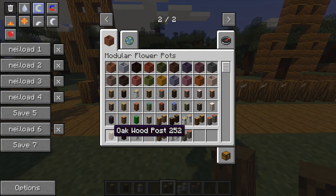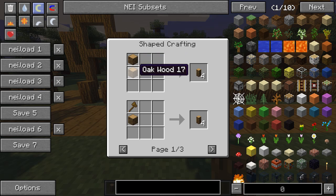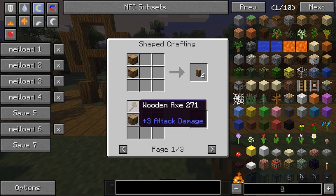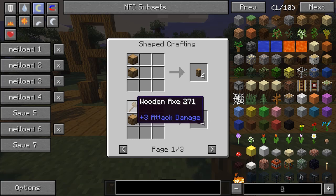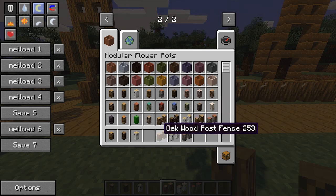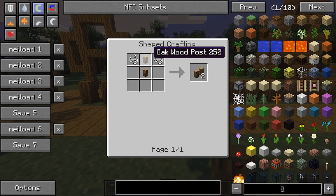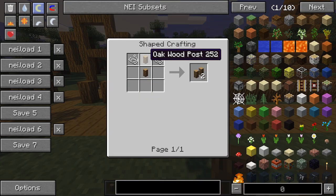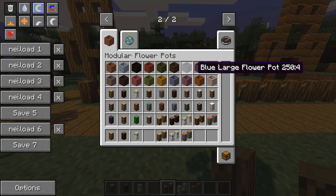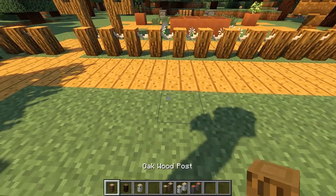To craft a wood post you need to combine two logs on top of each other, or combine a log with any kind of axe — it takes some durability from the axe and gives you oak wood posts. To craft the fence variety, you combine two of those wood posts with two string in a shaped crafting recipe, and you'll get two wood post fences. You can craft these out of any variety of wood.